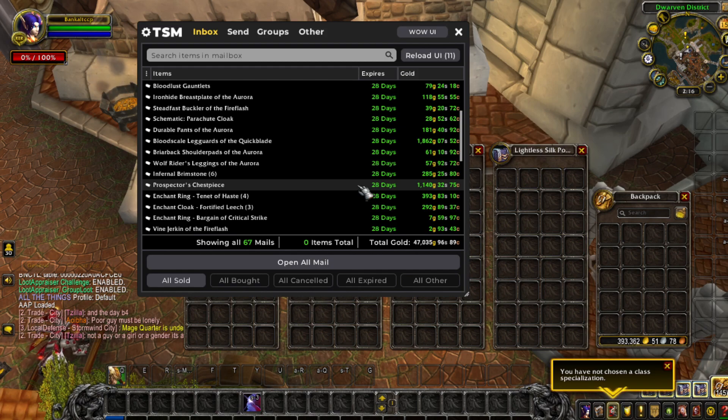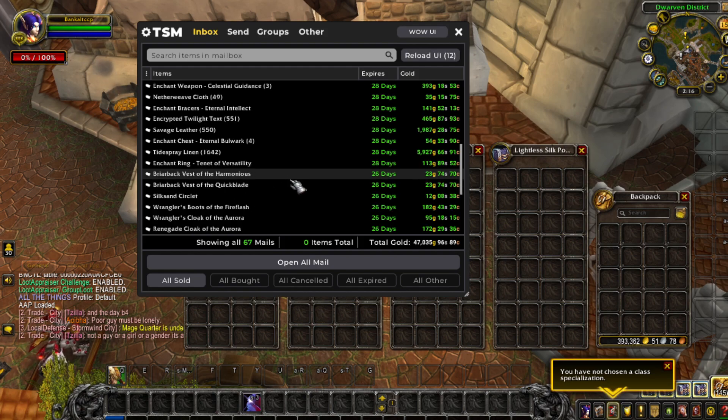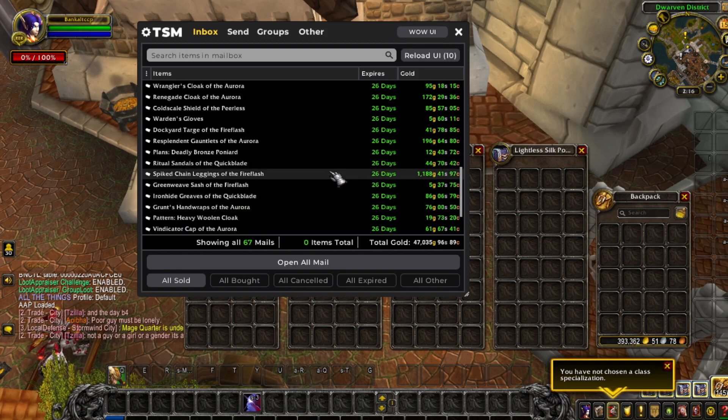And that's probably also a transmog from Silithus. Savage Leather — that's a leather from Cataclysm from our flip. Linen cloth — that's a cloth from Battle for Azeroth.